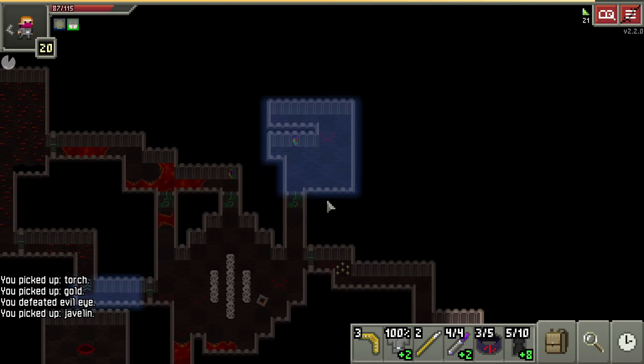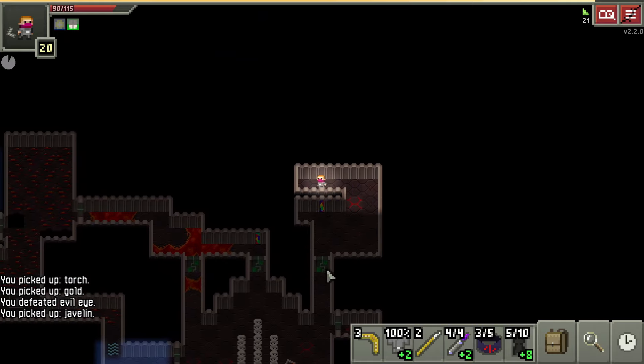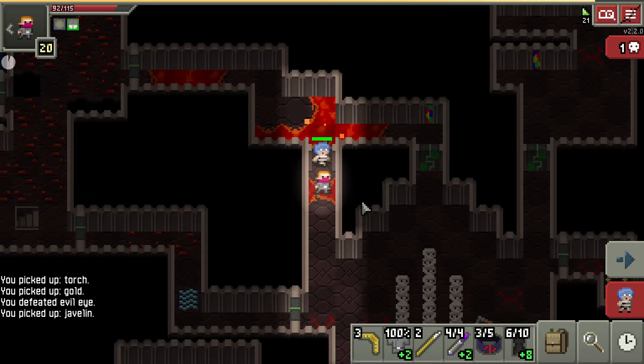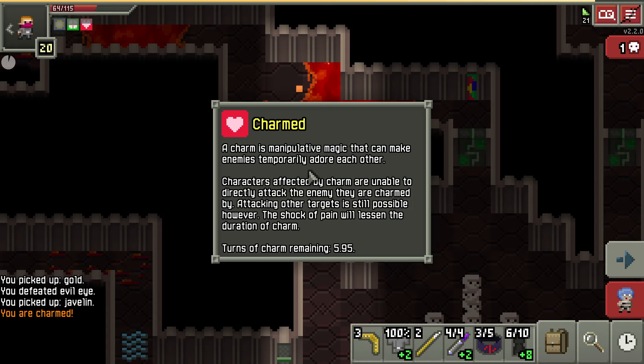I'm just checking out these last little areas, making sure there's no upgrade scrolls hiding. This is a summoning trap — I think we'll just leave that one. So maybe I'll let this succubus hit me to demonstrate. It's not charming me yet... okay, there's a charm. Charm makes enemies temporarily adore each other — they're unable to directly attack an enemy. However, attacking other targets is still possible, and the shock of pain will lessen the affection. So if you let it hit you, it'll get rid of it.